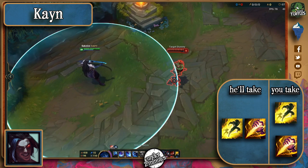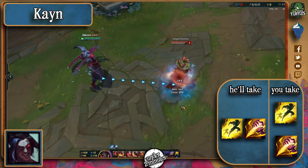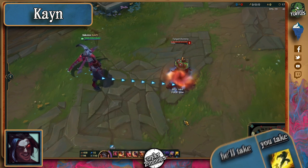Like with most junglers, he'll take the Smite-Flash combo, and so will you if you're a jungler. It's much more worth it for you to take the red smite versus him if he's in his blue form, and take the blue smite if he's in his red form to gain some distance.